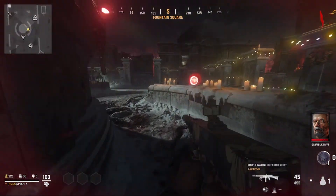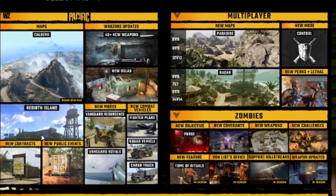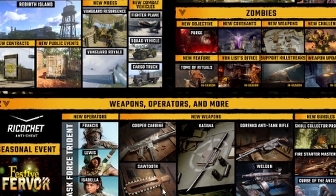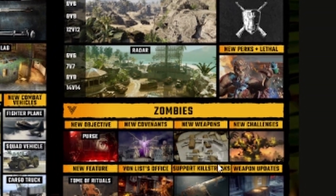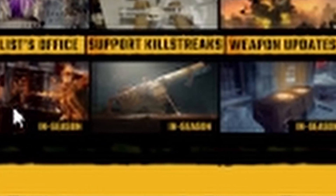Now as for what's going to be coming in Season 1 Reloaded, let's take a quick look. Here we have the Season 1 roadmap for Call of Duty Vanguard, and we've already gotten a lot of this stuff. Caldera and all of the Warzone stuff has already happened, Festive Fervor has already happened, Ricochet, all of these new operators. We also received the Cooper Carbine, the Sawtooth, the Katana, these new multiplayer maps, and a lot of the top row of the zombie stuff. But if we go to the bottom row of the Call of Duty Vanguard Zombies update, it says Tome of Rituals, Von List's Office, Support Killstreaks, and Weapon Updates.